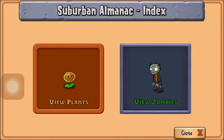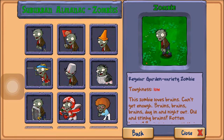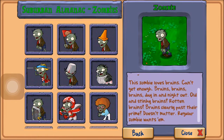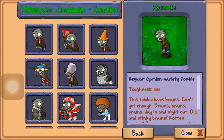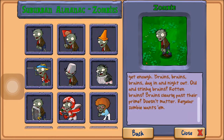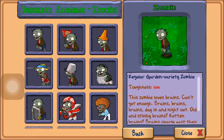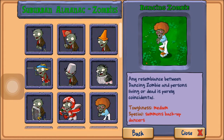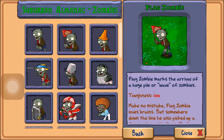If you go to the suburban almanac, you will know that the garden variety zombie is very low toughness. It's the first one to spawn no matter what. It can be killed with like one or two puff shrooms. It's really bad.